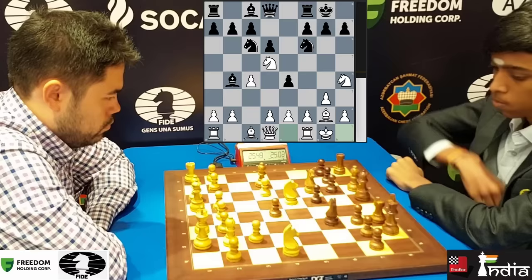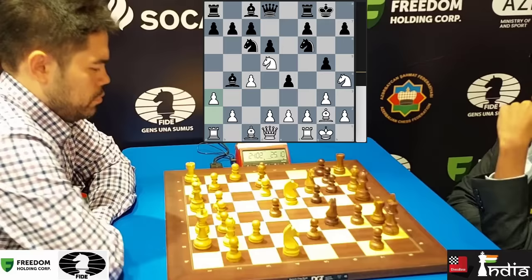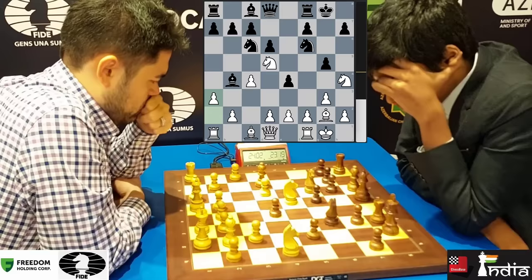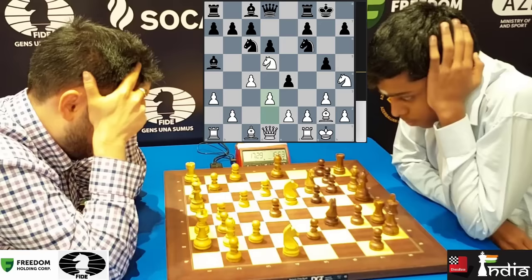Now the knight is trapped. Look at Hikaru's expression — he is like, 'I know this.' The only move here for white is D4. But Hikaru blunders with A3. This is a big mistake. Bishop A5, and now suddenly Prag is winning. D3 played.